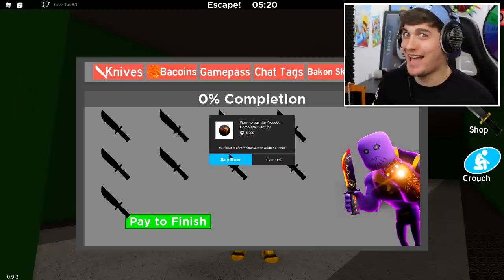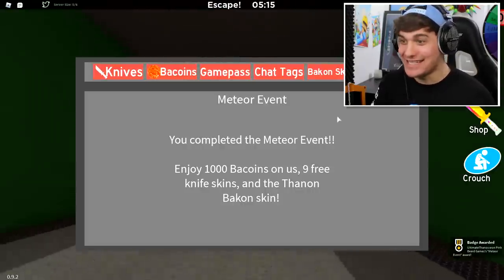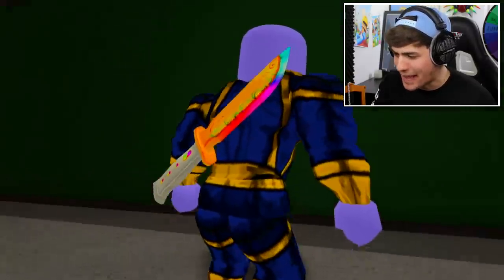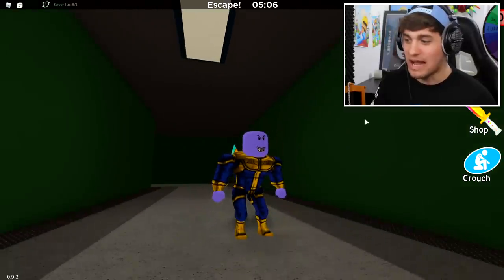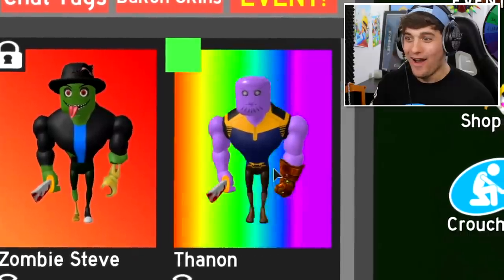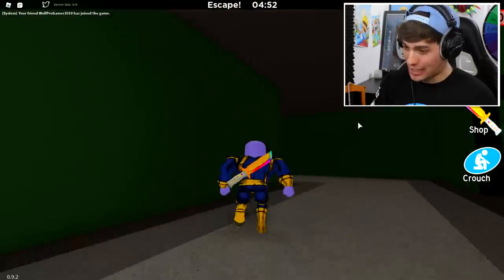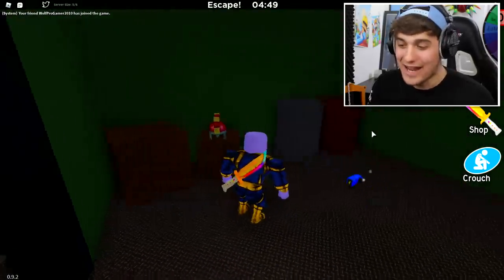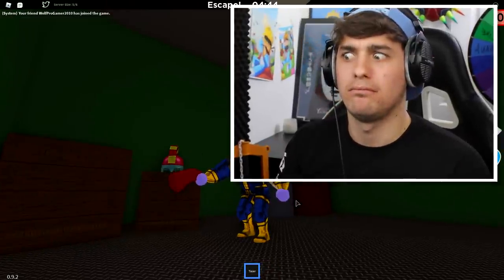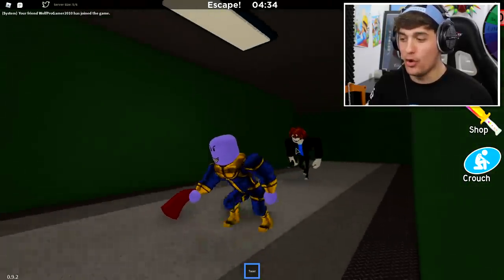Okay, let's do it! We just purchased the insane infinity pack, meaning we now get ourselves an infinity knife — you can see it on my back, so nice. We actually just unlocked the Thanos skin! There we go — oh my goodness, we have the Thanos skin. Now, ladies and gentlemen, not only can I walk around with this — oh, a taser — but I can also become Thanos!